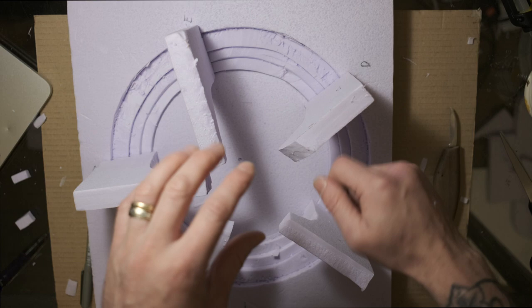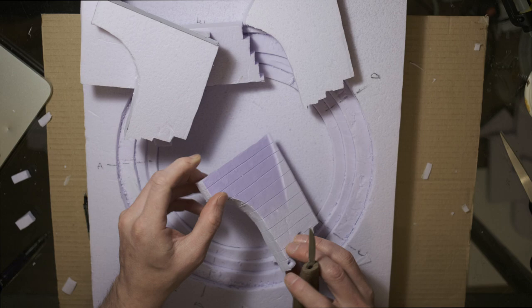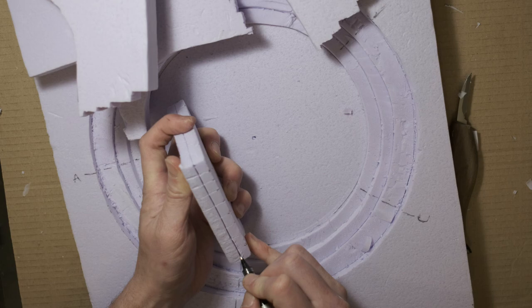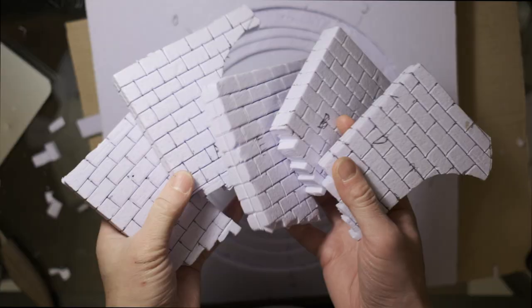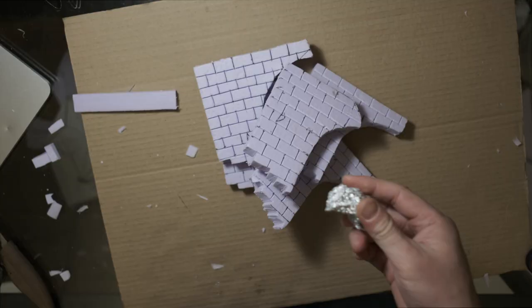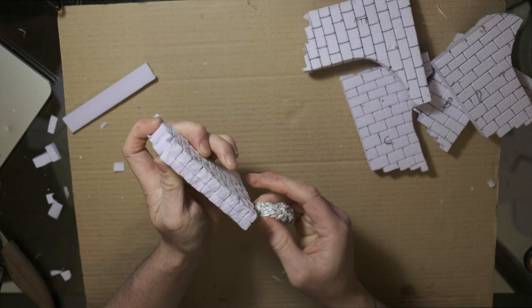If you're new to crafting and you want to start making stuff, this is XPS foam. It's basically underfloor insulation and you can get it from heating stores in the UK — I'll put a link in the description. The brickwork for all five corner bits is done. The best thing about XPS foam is that it's sturdy, but you can also put marks and dents in it very easily, which you can see me doing right now with this tinfoil.